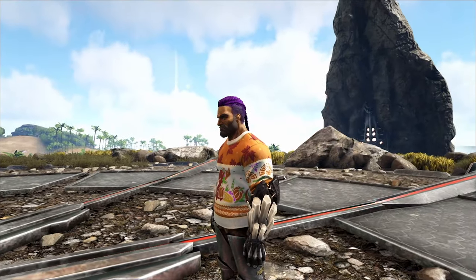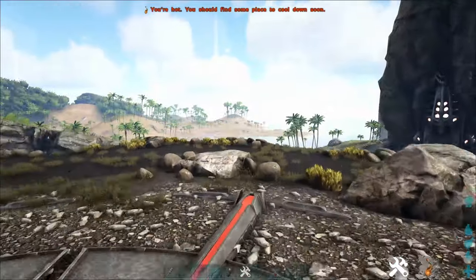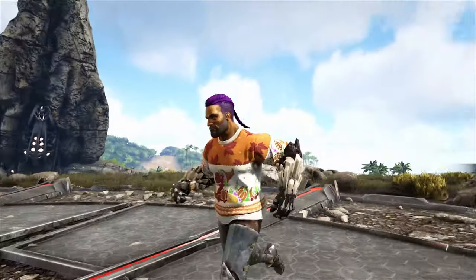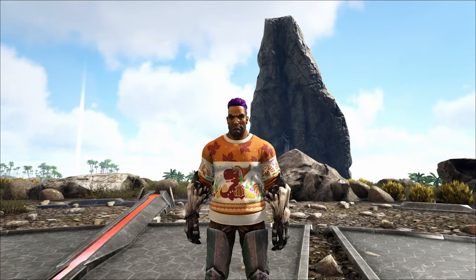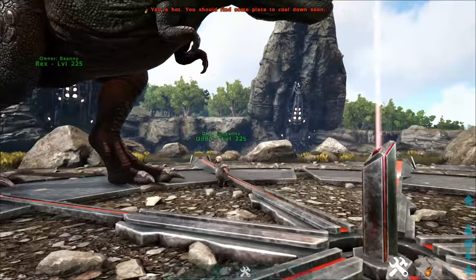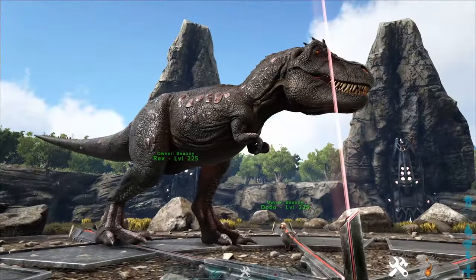On multiplayer you can do transfers from loot drops — you can see a drop coming down there — as well as any other standard loot drop on the map. But on single player you can only do it through the obelisk terminals.